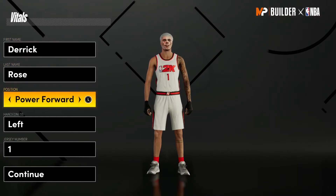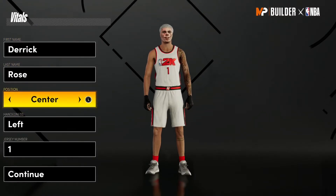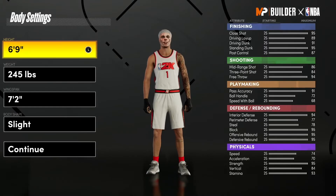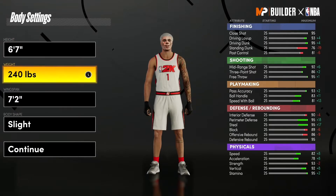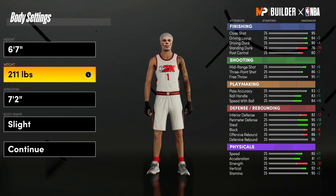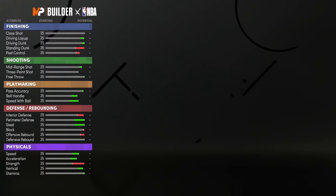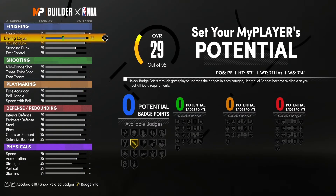This build is gonna be the power forward position, mainly because that's the position you get the most badges — we would not get 79 badges if we weren't a power forward. We're gonna be six foot seven, max wingspan, because you gotta have that max wingspan if you want to be the lockdown on the court.